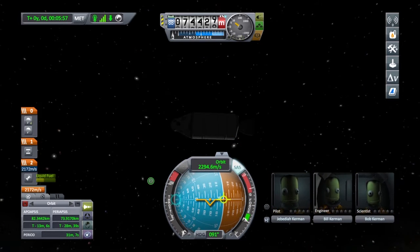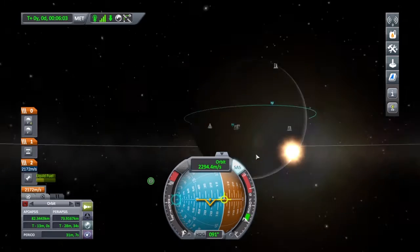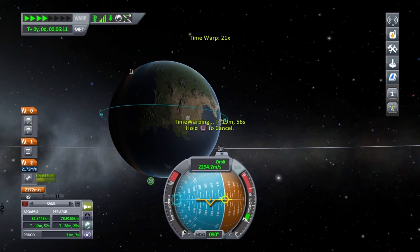Alright, Bill, you back in? There you go. Now everybody's stoked again. I've given them a very, very boring mission for the day. So here's what we're going to do — we're just going to give them one little loop around the planet.